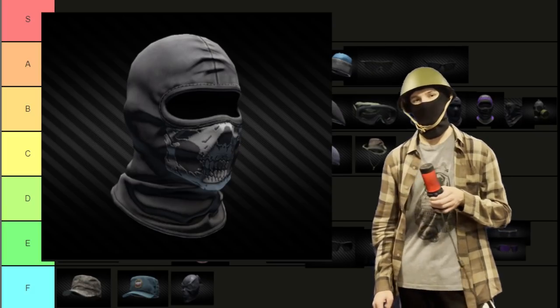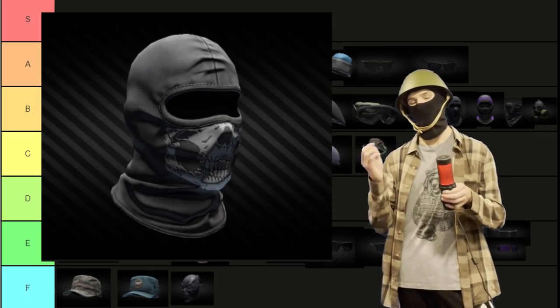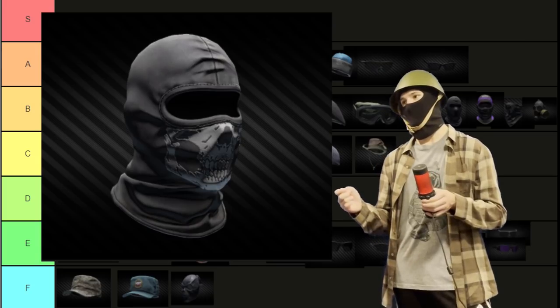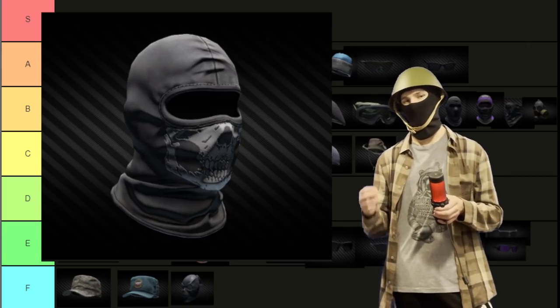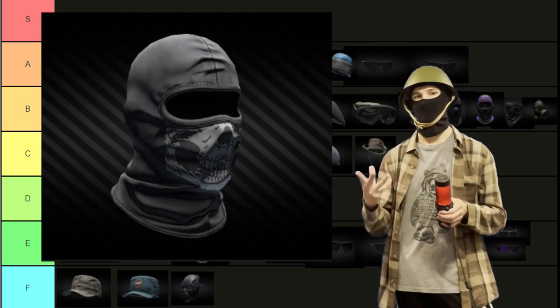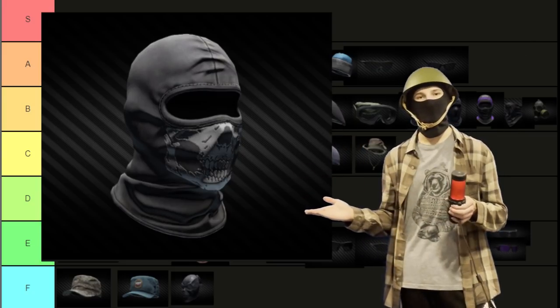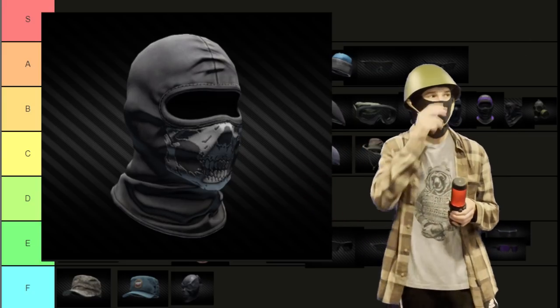Starting off S-tier, we have the Ghost Balaclava. I don't think I need to explain why this thing is S-tier. It's just a really, really nice mask and pretty much any self-proclaimed chad will be using this thing as soon as they can get their hands on it, unless they have like a gas mask or a pestilence mask or something like that. It's just a really good looking Balaclava — that's all there is to be said.